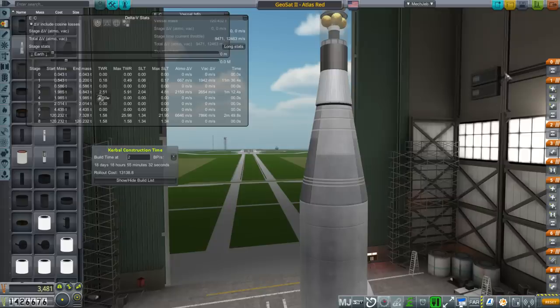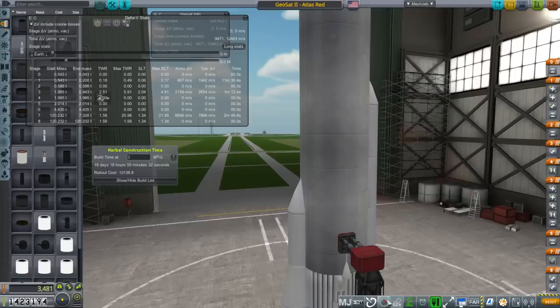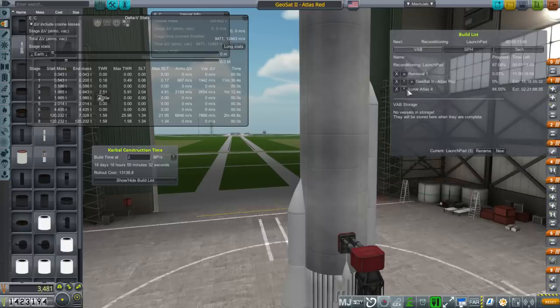All together this can handle two tons to orbit, maybe even more, but we're sizing for two tons. Now the RD0105 stage has 2,654 meters per second and our one-kilonewton thruster stage has 1,942 — way more than the 100 meters per second we need. Getting rid of the cores makes it cheaper too, so there's really no downside. We've already got a recovery mission queued up and under construction.